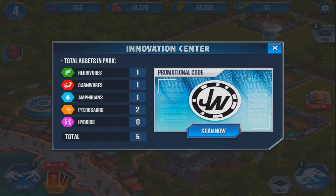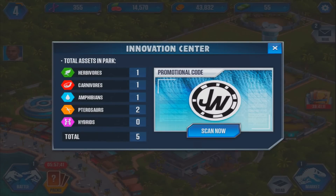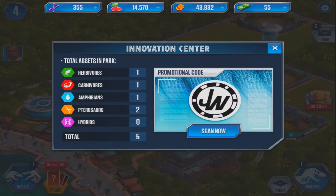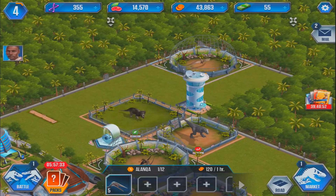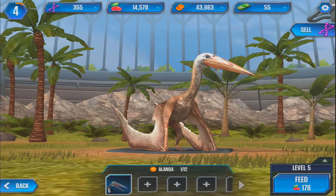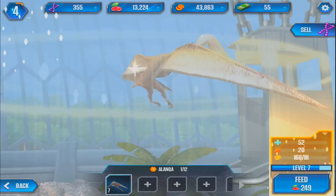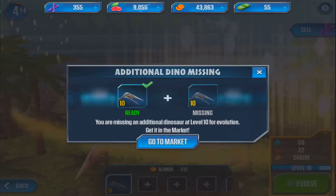Total assets in the park: we've got one herbivore, one carnivore, one amphibian, two pterosaurs and zero hybrids. There's a scan option — we've got to scan some sort of code, we'll probably get something cool. Alan down here is only level five, so I think we can feed him up to get him to level 10. We've got 15,000 food so let's get you up to level 10, Alan. You are a hungry bird!